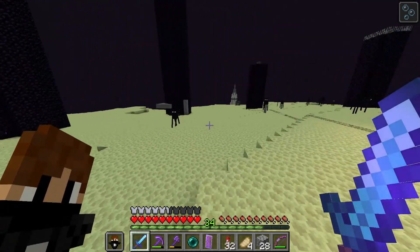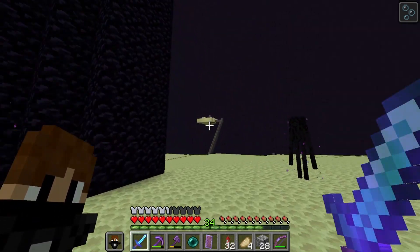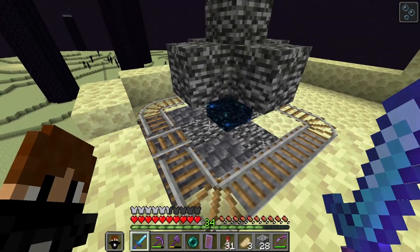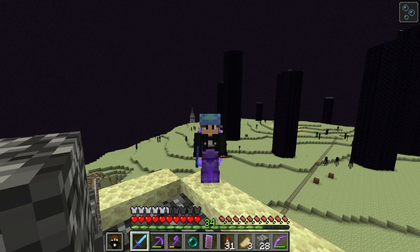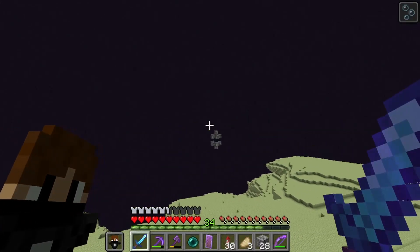Okay, but now - why did I even do this? Well, simply because I've been using this end gateway - that's what I call it - and they teleport you a few thousand blocks in this direction. I've been looting a lot over there, and also killing all of the Shulkers. And every time you kill the Ender Dragon, you will get a new gateway. So hopefully we will have an End City nearby.